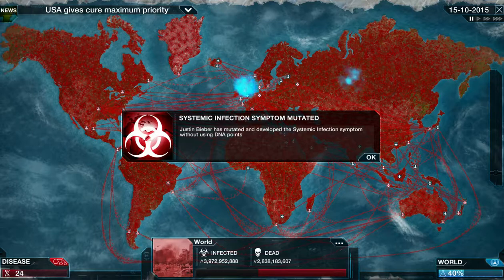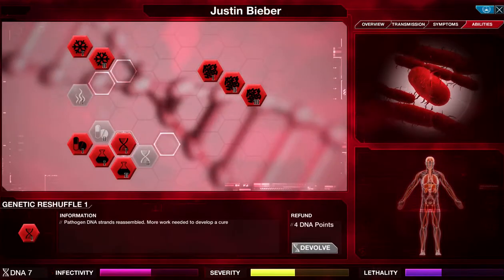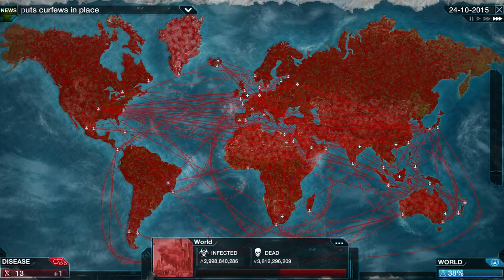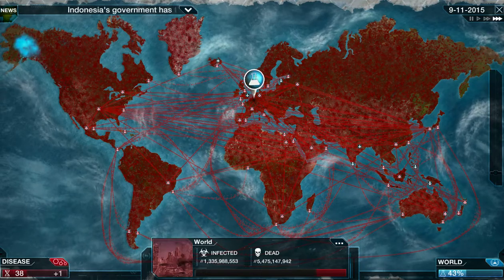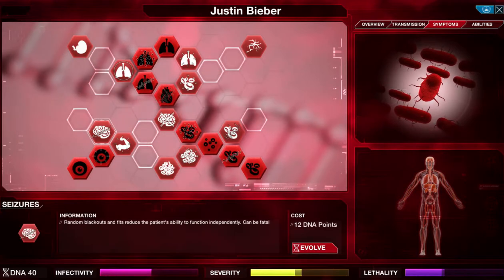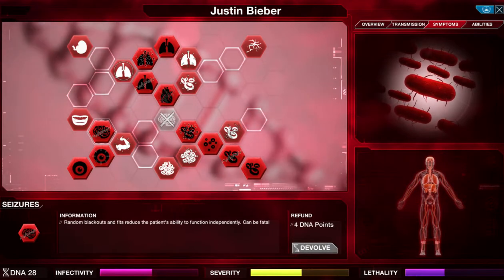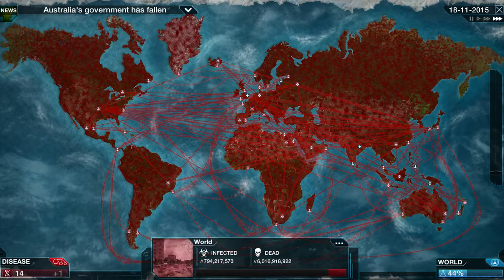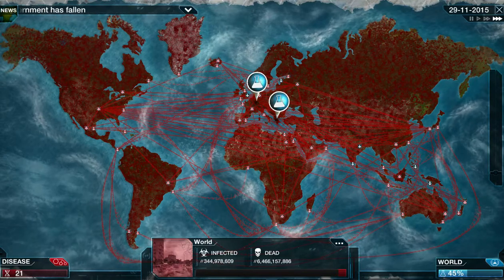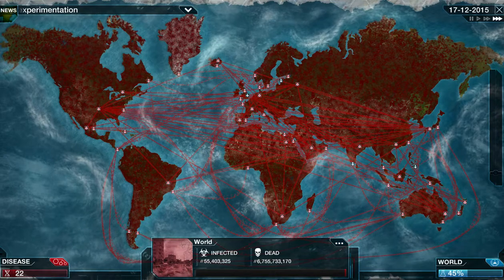When we get enough points, we go to symptoms and up this road — around here there's extra lethality and it increases the difficulty to cure us, which is what we really want. The cure is going up to 25%. A systemic infection symptom mutated — we're getting infectivity points. Now it's a race between us and the cure. We can make it harder for them — random brain tumours, blackouts and fits that reduce the patient's ability to function independently. We'll give them seizures, internal hemorrhaging, and hemorrhagic shock.